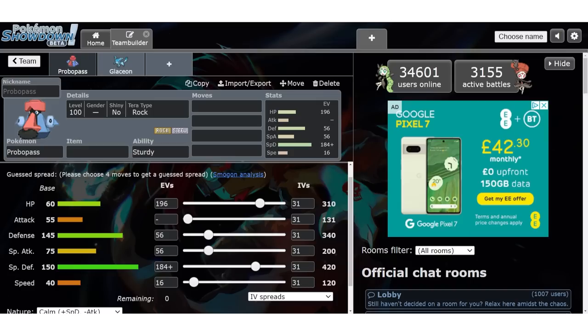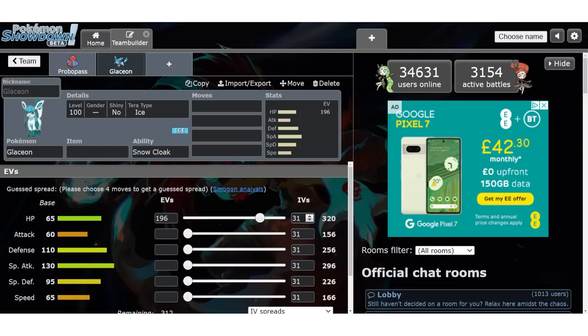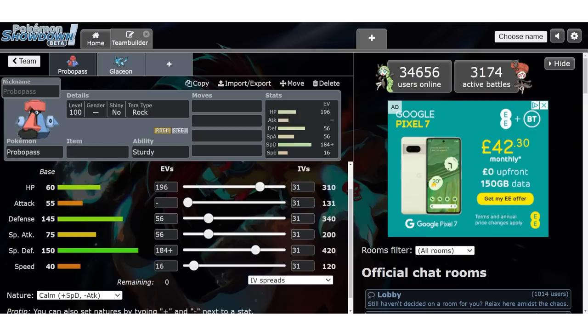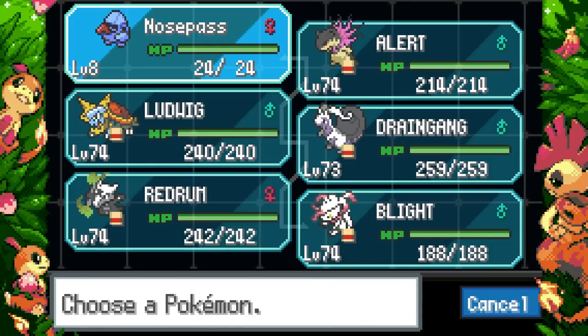Alright, I've decided to make a 'Chinese' Probopass spread — these numbers just tickle my brain. For the HP stat, since Probopass did gain a buff in HP, I calculated it with Glaceon since Glaceon has the same base — so it'll have 320 HP. The rest is the same at level 100. I love Chinese spreads; bulky mons can get away with it. Probopass actually gained a Special Attack buff too.